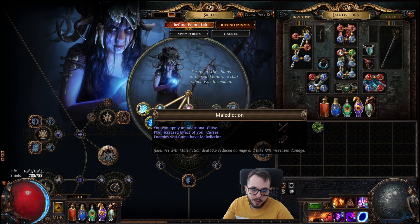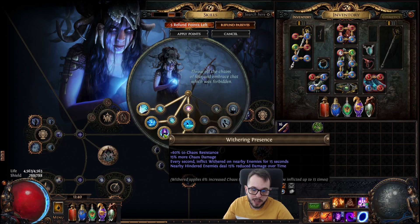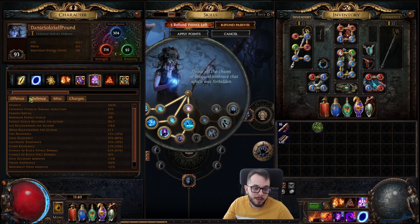We took Profane Bloom, Malediction for the additional Curse, and we specced into Withering Presence. We get a bunch of Chaos damage and a bunch of Chaos Res. As you can see, my Chaos Res is capped — I'm at 75 and everything, which is amazing.